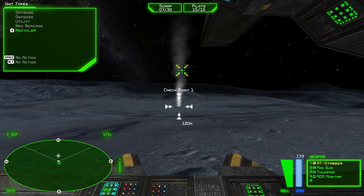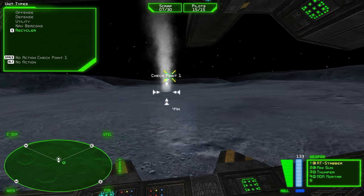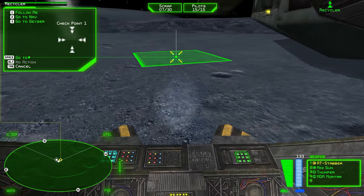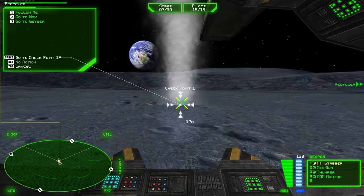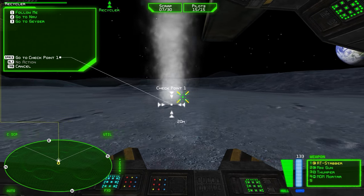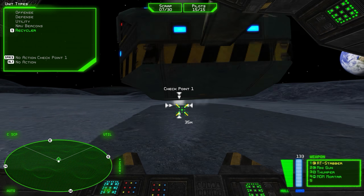Let's open a comm channel with the Recycler and order it to deploy on the geyser. Point your smart reticle at the geyser and notice that the diamond on the ground changes to a white line. The command interface automatically recognizes that the Recycler has a special interaction with the geyser. Press the space bar while pointing at the geyser to get the Recycler to deploy on the power source.